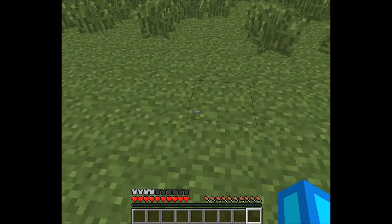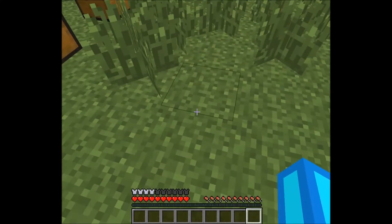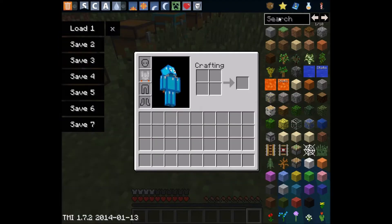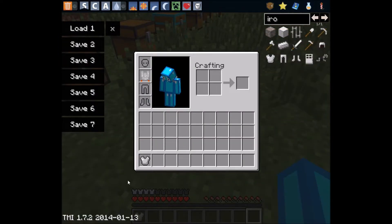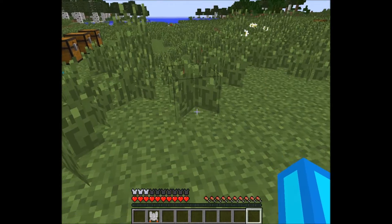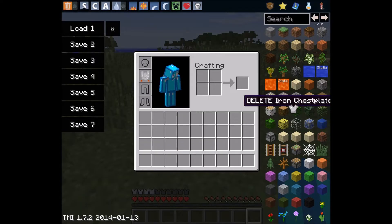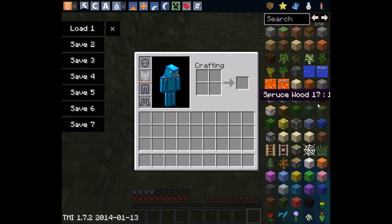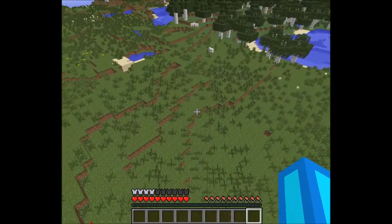The jetpack is extremely useful. It provides four armor points and you do not take any fall damage, as you can see. It does more armor points than the iron chestplate, which is pretty good. The jetpack is mainly better for flying vertical — it's not really the best for going horizontal.